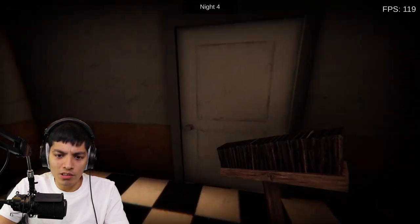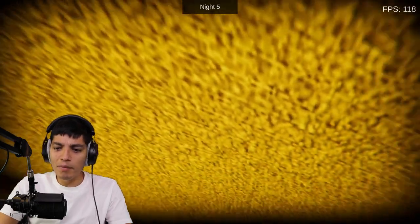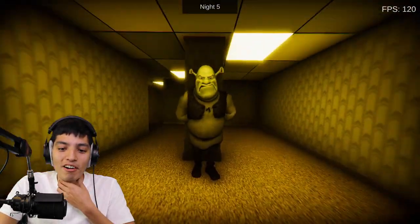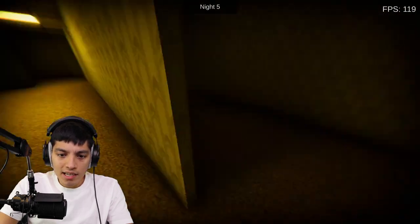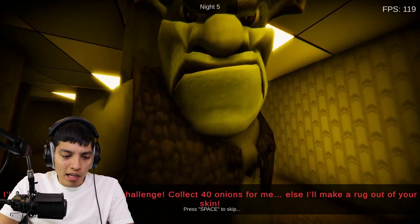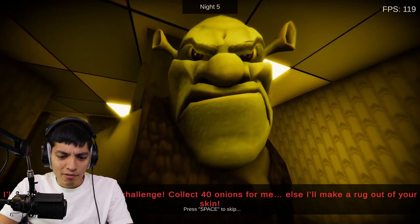I'm gonna pretend like I'm cleaning the toilet. Shrek just knocked us out — wait, we're in the backrooms! How did we end up in the backrooms? What's up with the big old frown on his face? Shrek, please don't do this buddy. Is he gonna kill us? 'Let me go, you fat green ogre!' 'I'll let you go if you win my challenge — collect 40 onions for me, or I'll make a rug out of your skin. You have a minute.'